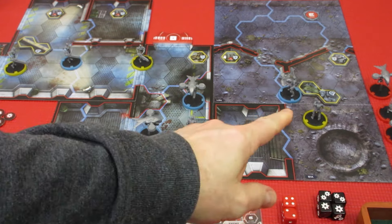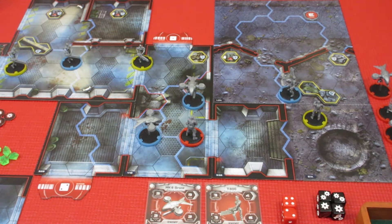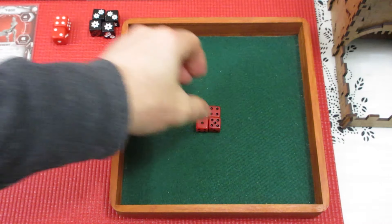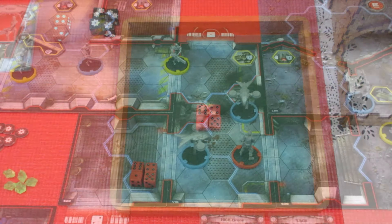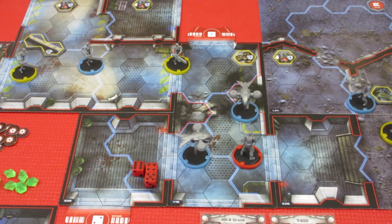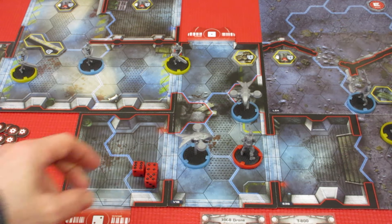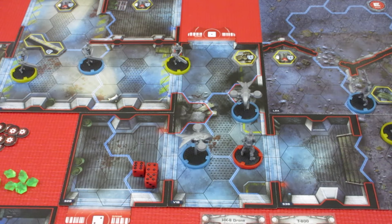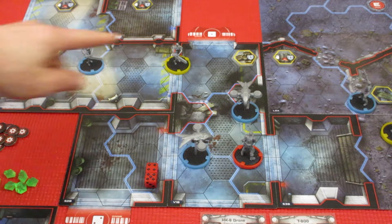We don't want Alex to go next because the T-800 would shoot our Guardian Terminator, so the Guardian Terminator goes next. Rolling four dice, he gets a four, five, six, and one. The first thing he does is use the one as a rest action to heal one of his two wounds.